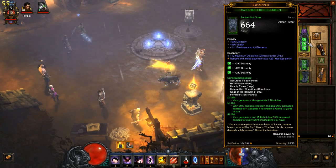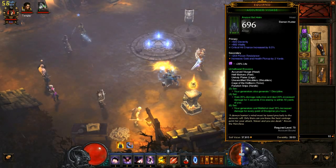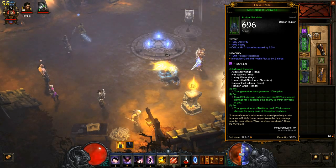For gems in your gear, just go straight Emerald to get that Dexterity boost. And I like to go with an Amethyst in the Helm for that extra life, just to give you a little bit more toughness.